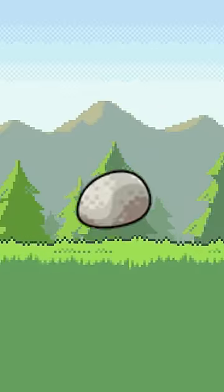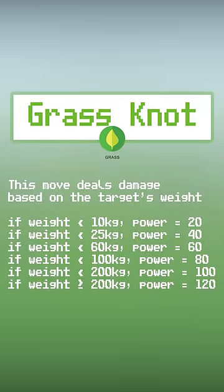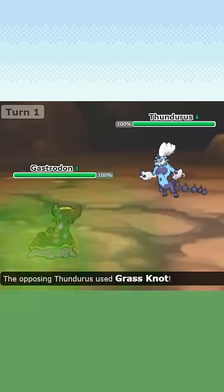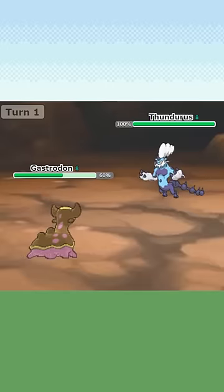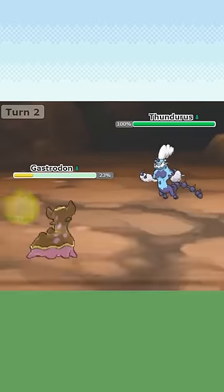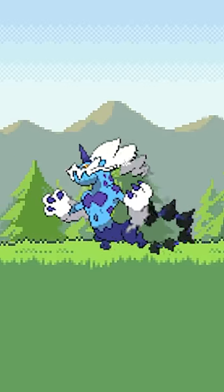One solution was Floatstone. Grass Knot is a Grass-type move, but it depends on the weight of the opponent. Even though it's four-times super effective, Floatstone on Gastrodon would take very little damage from Grass Knot. It was extremely niche and only had one notable tournament usage, but Floatstone is an item you can use whenever there's a Pokemon that depends on Grass Knot.